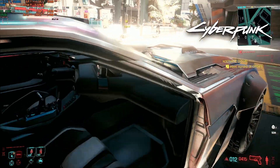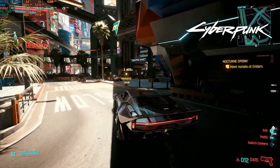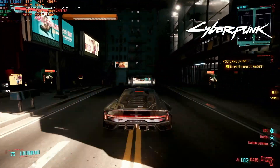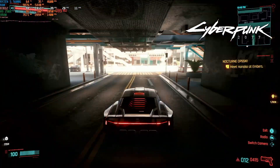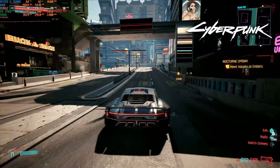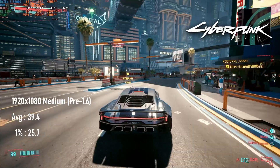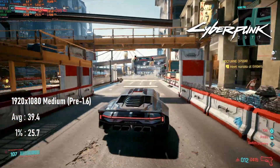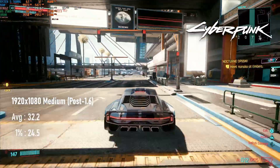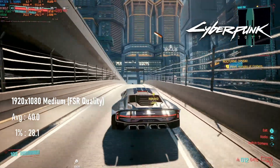Since I last looked at this card in Cyberpunk 2077, the game has seen tons of patches to fix issues and improve performance. Unfortunately, the latest patch also revised what is actually meant by medium settings, so some of the good work done in patch 1.5 has been undone in patch 1.6. My initial tests were done pre-1.6: the pre-patch score was 40 FPS at 1080 with the medium preset, whereas post-patch it's dropped to 32. You should be able to manually adjust settings to return it back to 40 FPS, but the quickest way is to enable FSR quality.